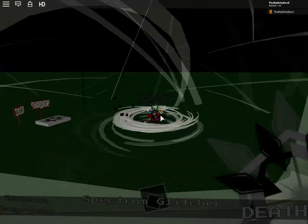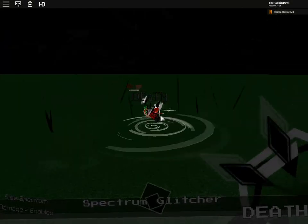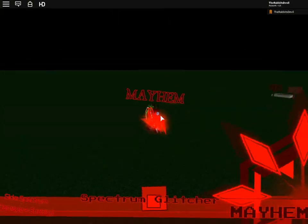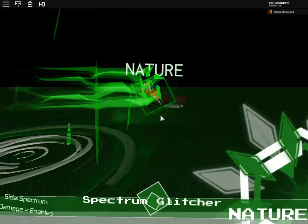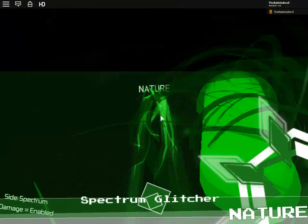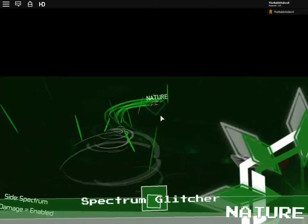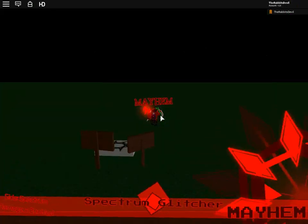To go back to Mythem you press Q. If you press N you get Nature. These forms don't do much, but I think Nature is the best one so far because of the flying technique and how fast you can move. The next one — if you press M on Mythem — you'll get this thing called Stress.